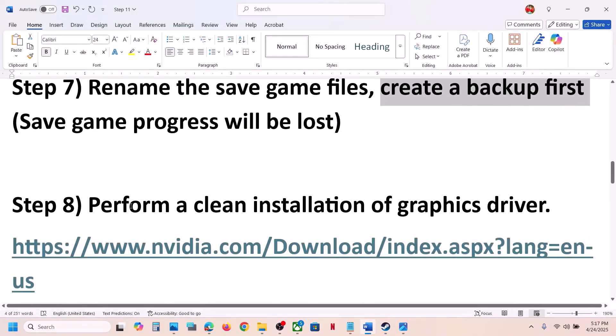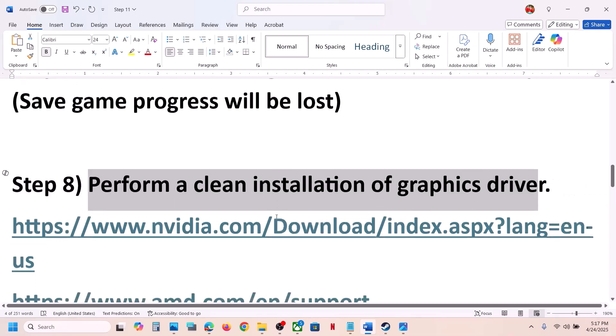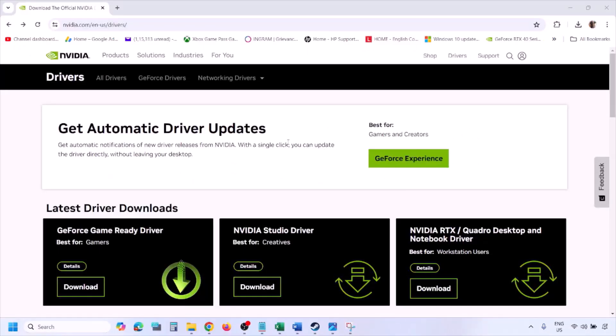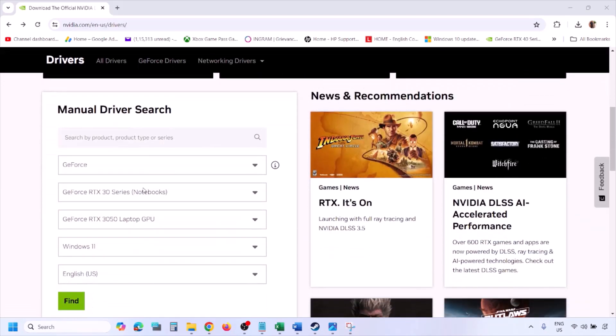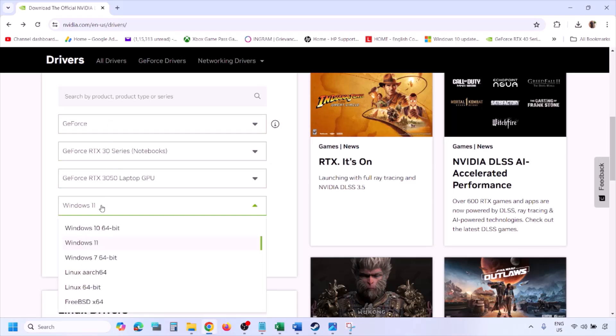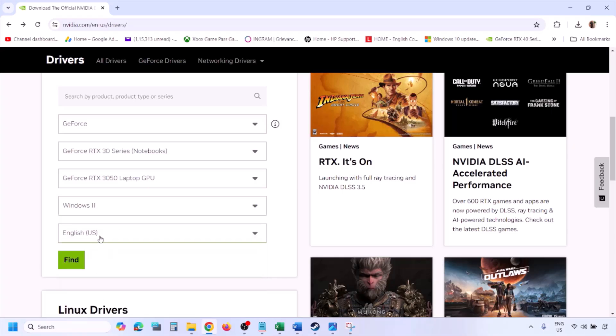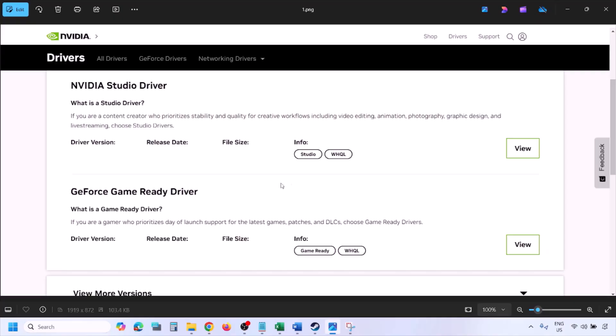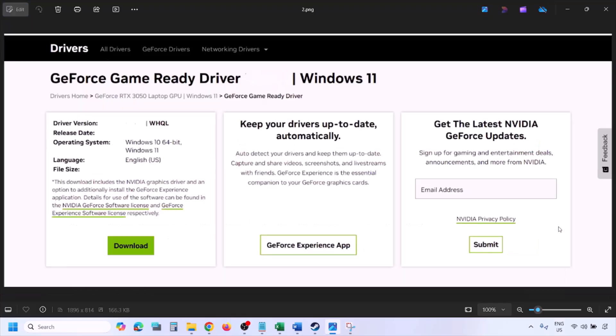The next step is to perform a clean installation of your graphics card driver. If you have an Nvidia card, go to the Nvidia website; if you have an AMD card, go to AMD. For Nvidia: go to the Nvidia website, select your graphics card from the list, select the correct operating system (Windows 10 or Windows 11), and click Find.